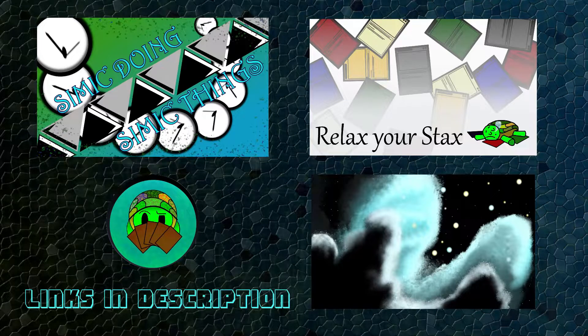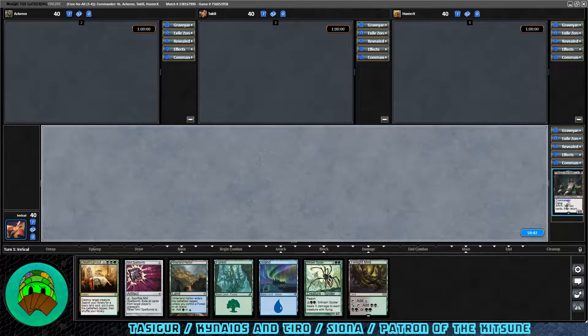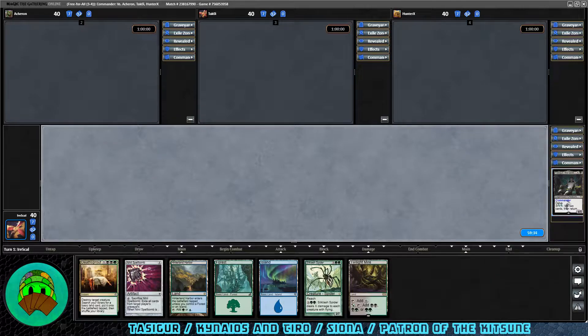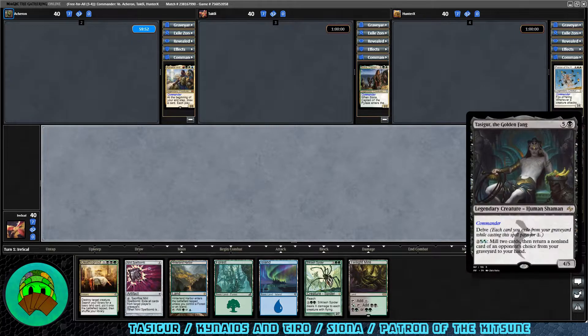Let's grab some spells and Dirtle with some magic. Today we're playing Tasigur the Golden Fang — reprinted in the old-style frame in Time Spiral Remastered, but new frame here. Looking at our opening hand: four lands, a kill spell, and a ramp spell. We could get our commander down turn two. We also have Nihil Spellbomb for graveyard removal and Silk Lash Spider to get rid of flyers. I think we can keep this. Our commander costs five black for a legendary 4/5 human shaman with Delve — each card exiled from your graveyard while casting pays for one generic mana. Two Simic Simic: mill two cards, then return a nonland card of an opponent's choice from your graveyard to your hand.